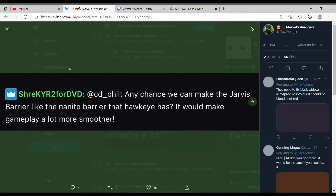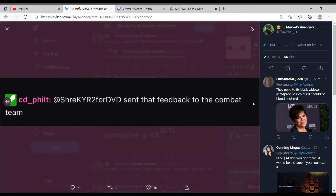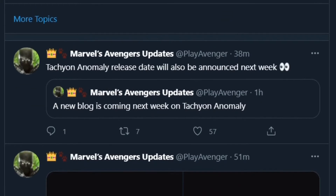One more question from the chat is from ShrekYear2 for TBD: is there any chance we can make the Jarvis barrier like the Nanite barrier that Hawkeye has? It would make gameplay a lot more smoother. The response to that was to send that feedback to the combat team. Also, the Tachyon Anomaly release date will also be announced next week, so that's something to look forward to.